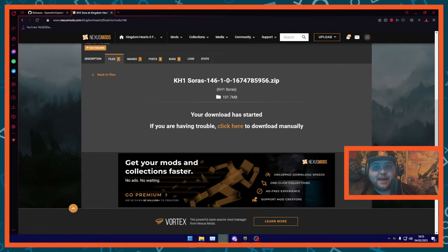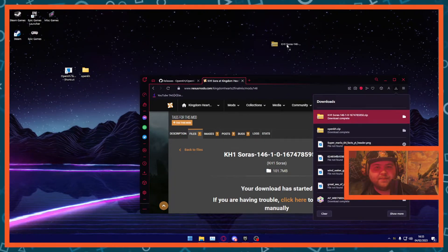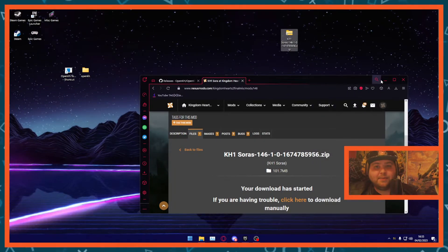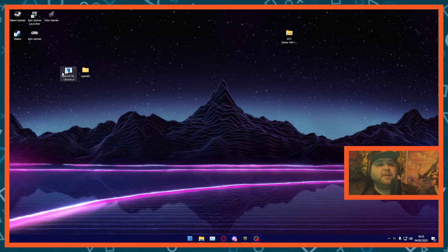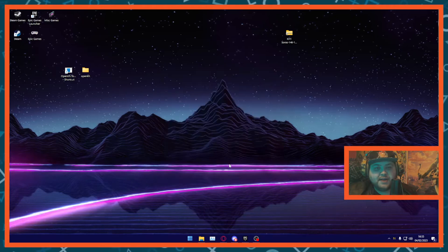Now our mod is about done downloading — perfect. We'll just copy this file to the desktop for now; we don't need to do anything with it yet. So we'll open up the OpenKH Mod Manager. If a security popup appears, just hit Run Anyway.